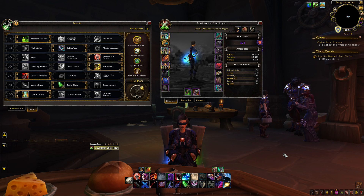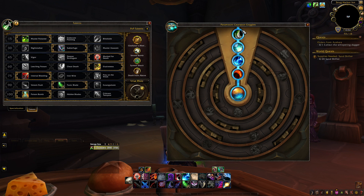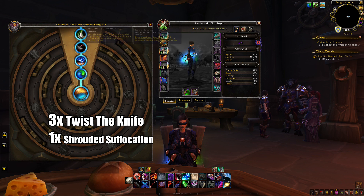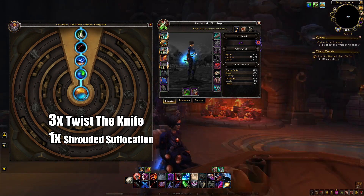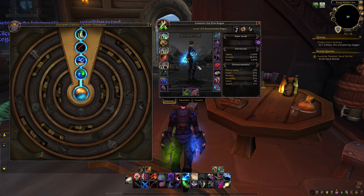Moving on to gear: the Azerite traits you want to aim for are three Twist the Knife — it increases your Envenom's damage by quite a bit. Traits are nerfed by half in PvP and defensive ones are nerfed to 20% effectiveness, but secondary effects like this remain powerful. You also want one Shrouded Suffocation — it gives you a 3-combo-point opener. Stacking multiples won't stack the combo points further, but that 3-combo-point opener is powerful. You can open with Garrote, Mutilate, Rupture, Mark for Death, Kidney Shot, and press your essences.